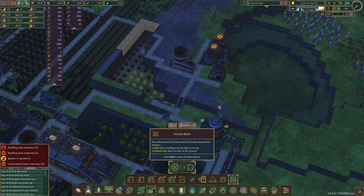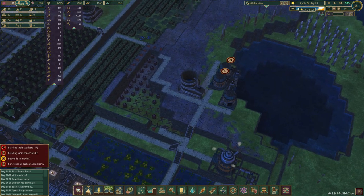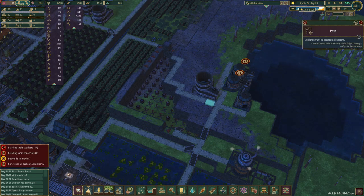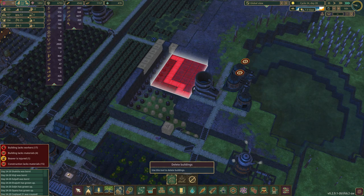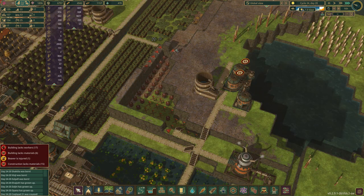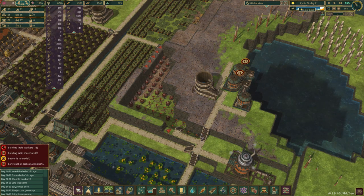I guess we don't need these stairs — they're building from the bottom and it looks like they can reach it, which is nuts. Let's get another landscape block here and see how we want to do this. Currently I don't think we need any of this road, so let's get rid of that. Then we will demolish the bulk of all this as soon as we get all the stuff done.